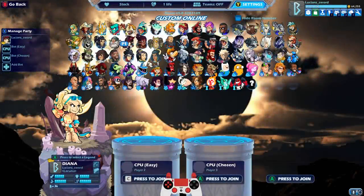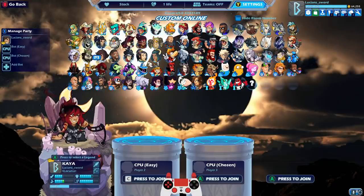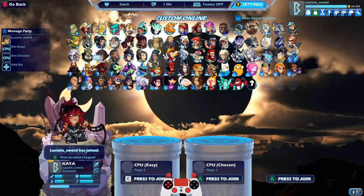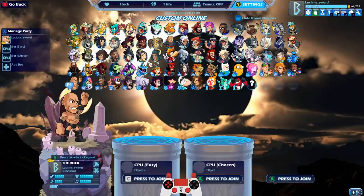We're going to find out how many Easy Bots it takes on a team to beat one Chosen Bot. I just want to find out. Unfortunately I can't just spectate the room - I have to be in the room. If I try to back out I can't launch it like this. It's really unfortunate. So what I'm going to do is have the Easy Bot against the Chosen Bot. We're just going to start it out with a 1v1 and then we'll up it and up it and see if we can get any results.